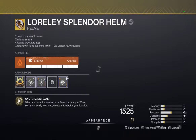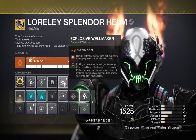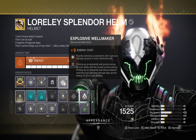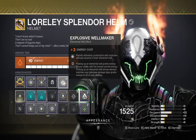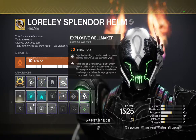We're going to have Explosive Wellmaker, which gives you abilities — rapidly defeating combatants with explosive damage spawns a solar elemental well. For this I really like to use Gjallarhorn; it spawns them really fast. Or you can use the new exotic grenade launcher in your energy slot.